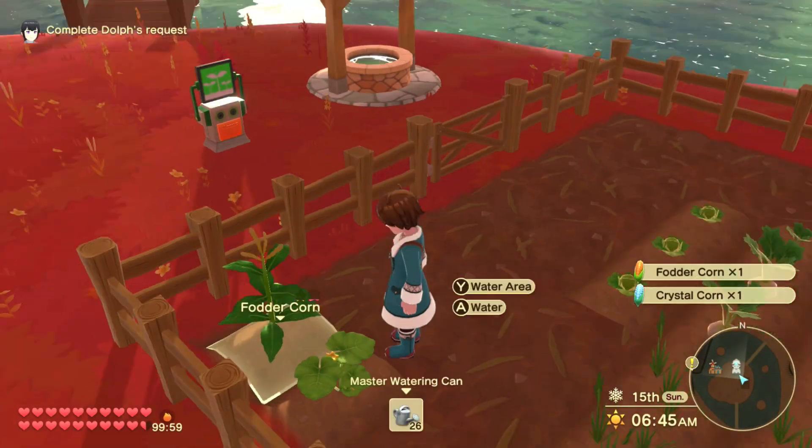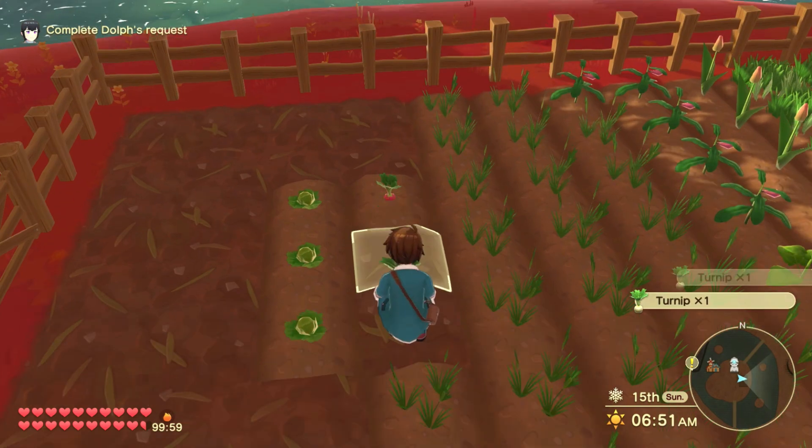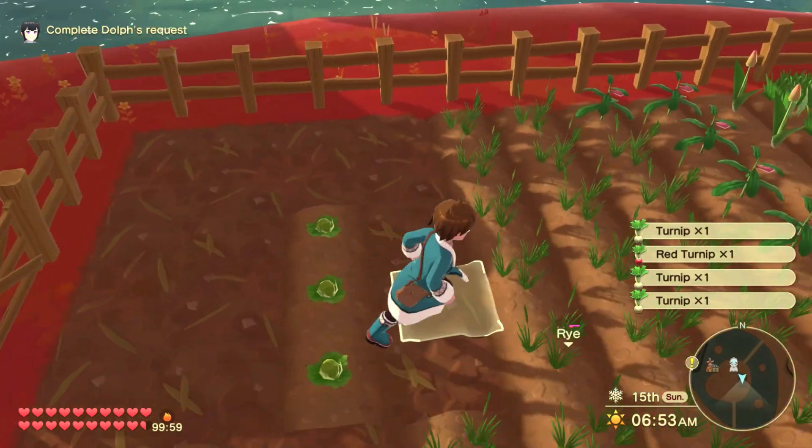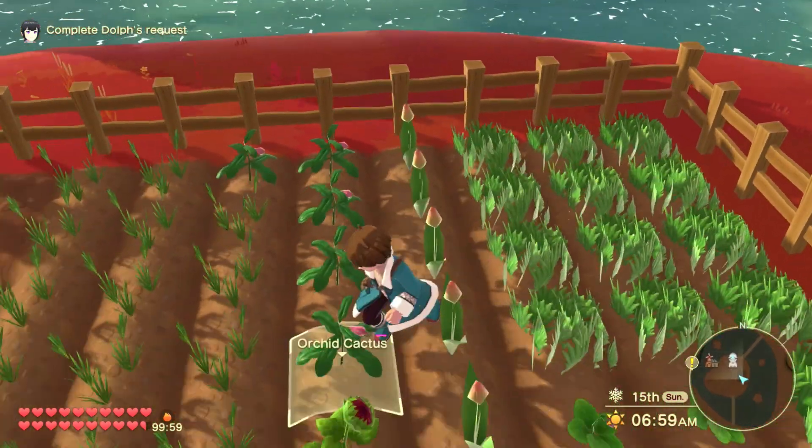Crystal corn - that's a new one. We're gonna get these here. I think that's... oh, red turnip. Anything over here that's ready? No.